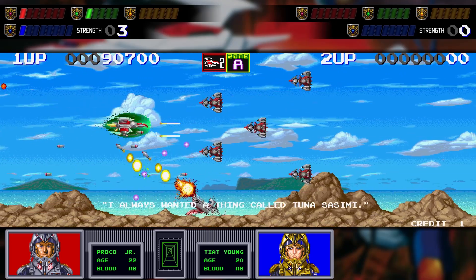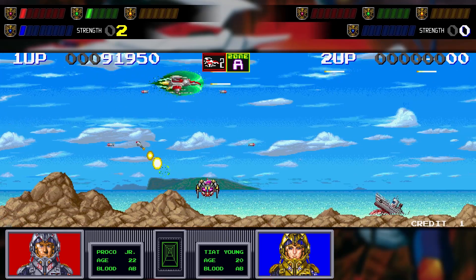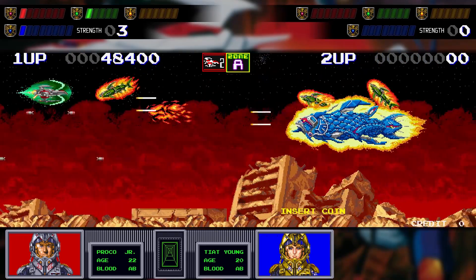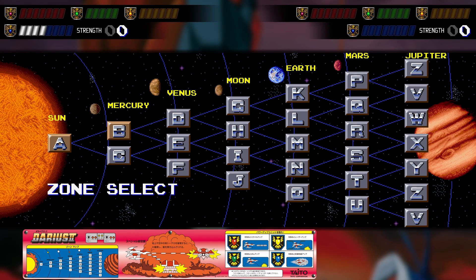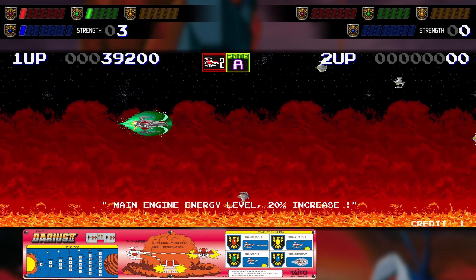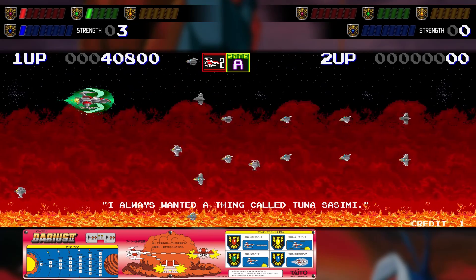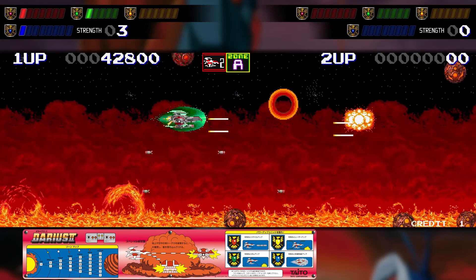As far as I can tell, the differences are pretty major. It seems like each version of Darius 2 has a different intro stage, and the two versions of Sagaia have two stages in a row before you get to start picking your branching paths, whereas in Darius 2 you always get to pick a different path. The best part about all of them is that they have this awesome dialogue whenever you start — 'I always wanted a thing called tuna sashimi.' I don't know why she says it, but it's so good.